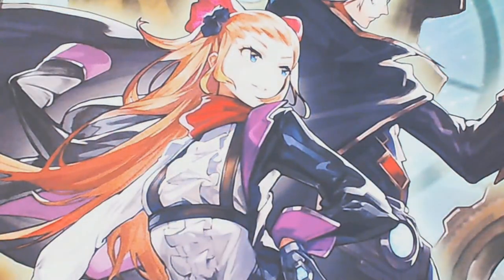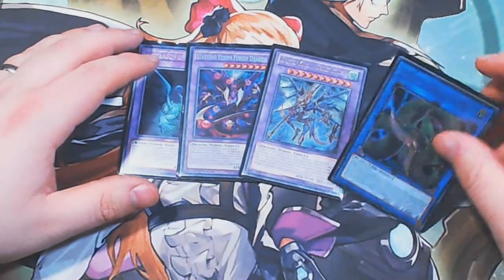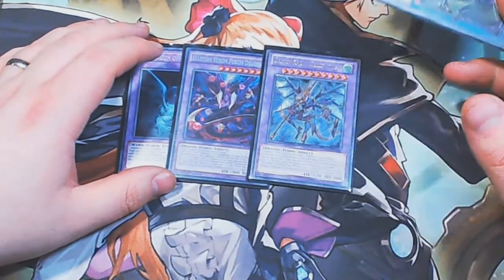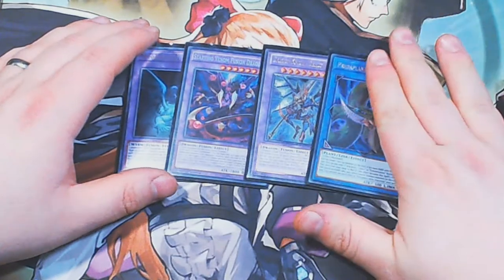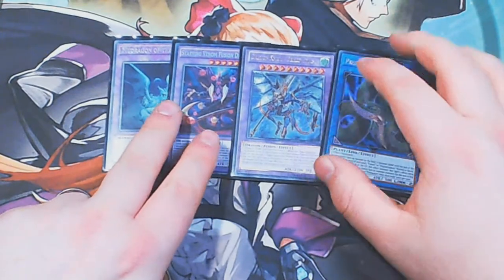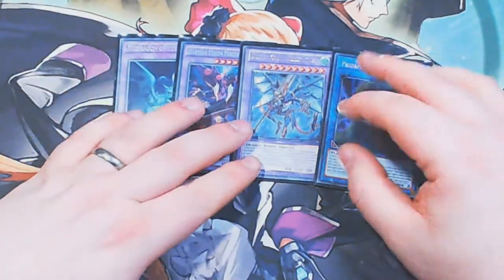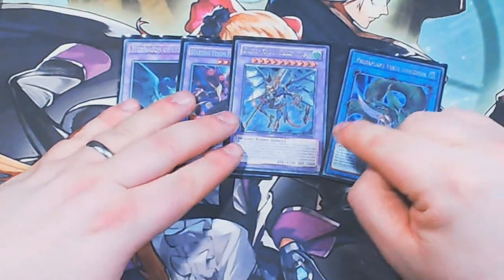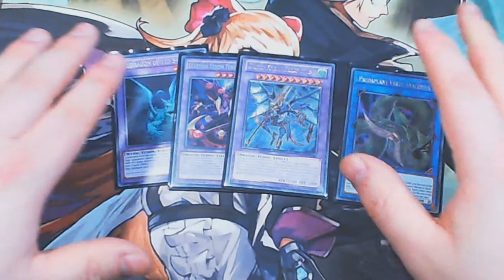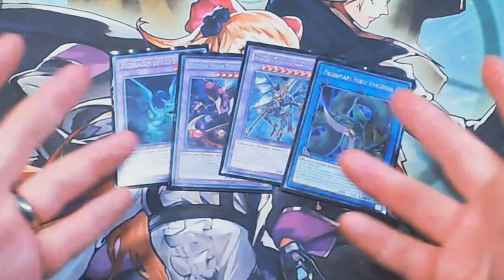Then we move on to our Super Poly slash fusion targets. I bundled Predaplant Verte Anaconda in there as well, because obviously it comes up for using Super Poly. These two fusions are pretty self-explanatory — two of the most generic ones. This one is a little more targeted, mostly for Infernoble or if they end on a dragon. It doesn't come up an awful lot, but it's 3200 attack, and a lot of the time you just need a big body to send for Punishment that lets you pop a big monster you otherwise wouldn't be able to out.